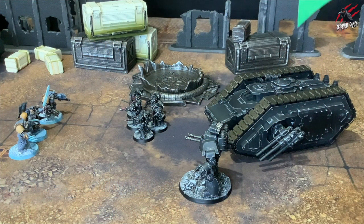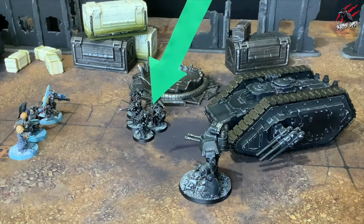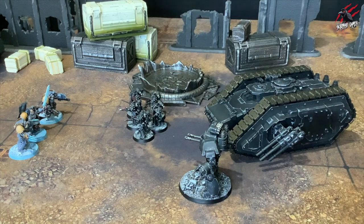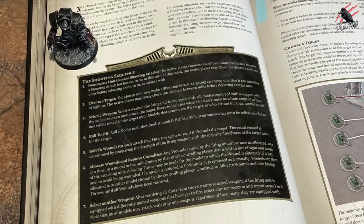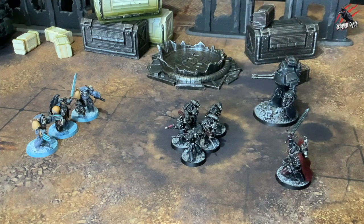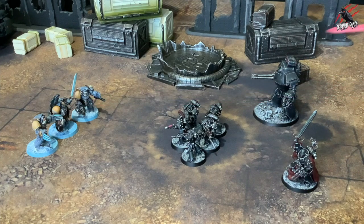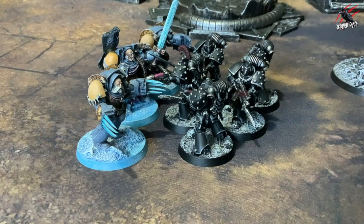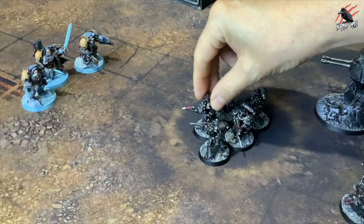During the shooting phase, the active player can choose any order for their units to shoot in, but must complete all the firing by one unit before moving to the next. There's a 7-step sequence for a shooting attack. In step 1, you nominate a unit to make a shooting attack with — the active player chooses one of the units that's able to make an attack but has yet to do so this turn. You cannot make a shooting attack if a unit is locked in combat or if they have run this turn.